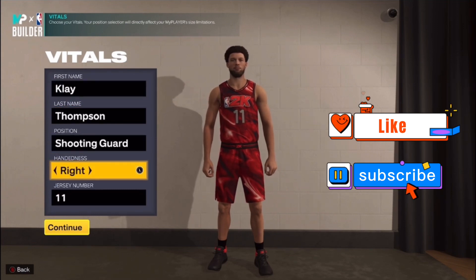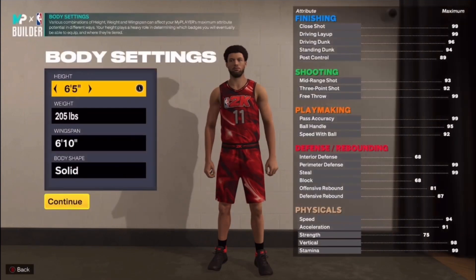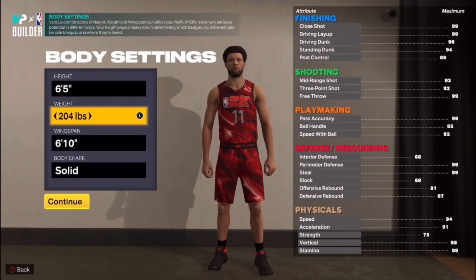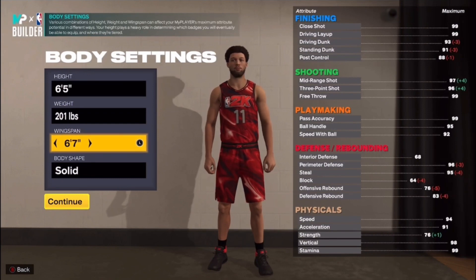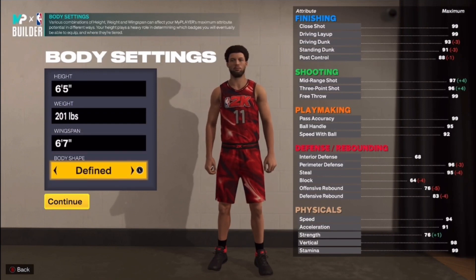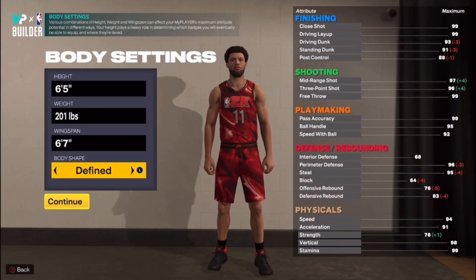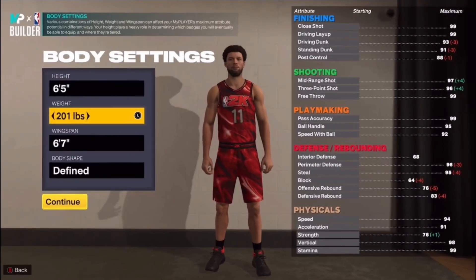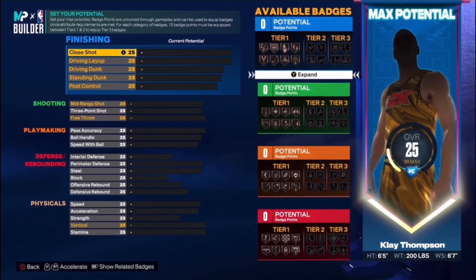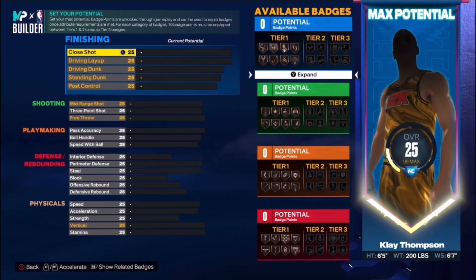First name Clay, last name Thompson, shooting guard, right hand, jersey number 11. We got his height at 6'5", weight down to 200, and wingspan down to 6'7" because we wanted to raise that three-point rating up. Body shape you can put whatever you want. This build right here — you're gonna be draining threes. You can do a little bit of dribbling, a little bit of everything, but the threes and defense are the focus. This is a two-way three-point killer.